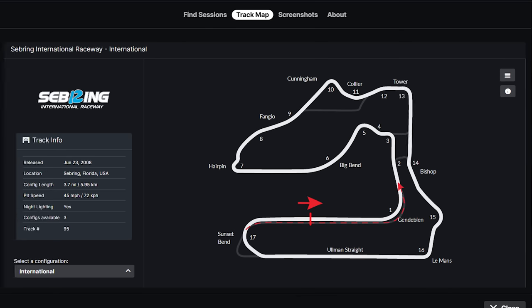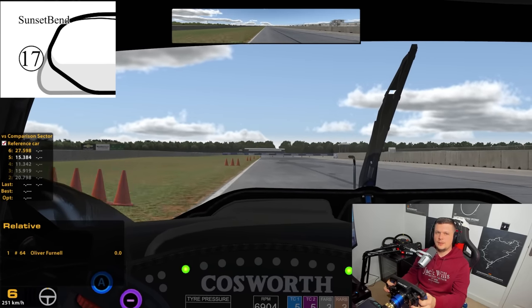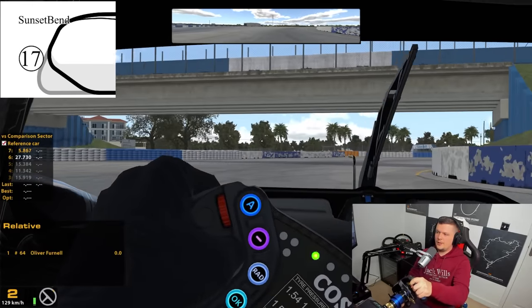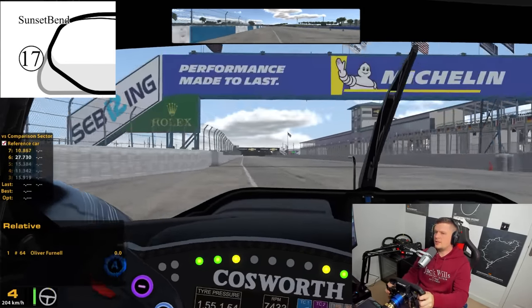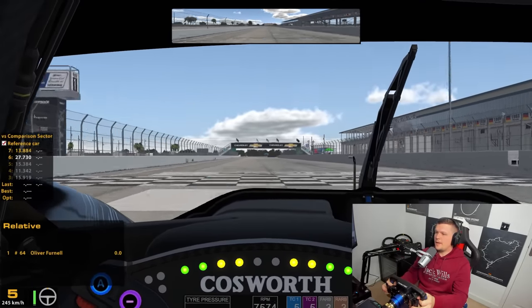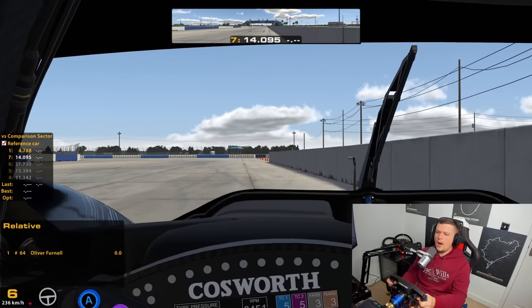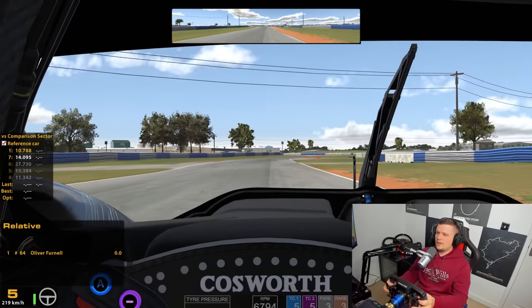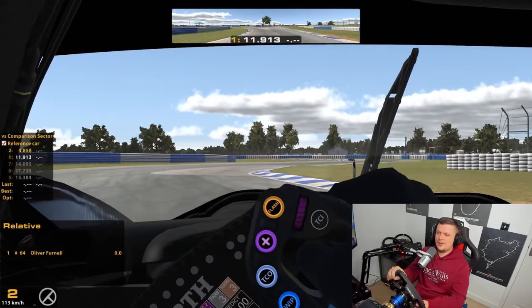Coming up at number seven is the sunset chicane at Sebring. I don't think anyone on God's green earth actually knows the proper line to take through Sebring. It doesn't matter what car or conditions — nobody knows. Do you go out super wide? Do you tuck in? Or do you stay super wide and come in later? Or do you tuck in really early into the corner and then have a wide exit for a better entry onto the straight? Nobody knows. There is no correct answer, no right answer.